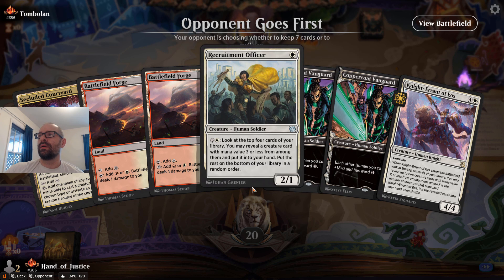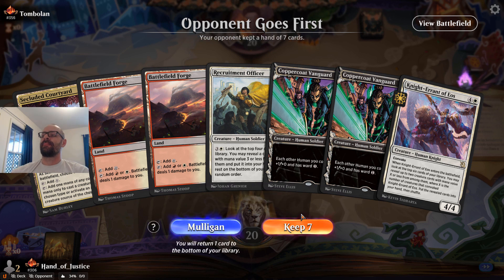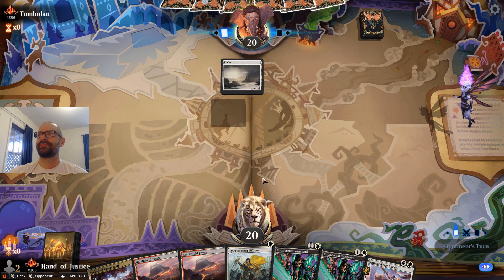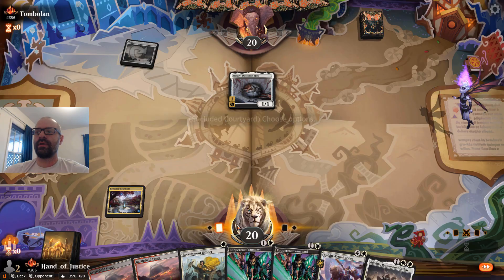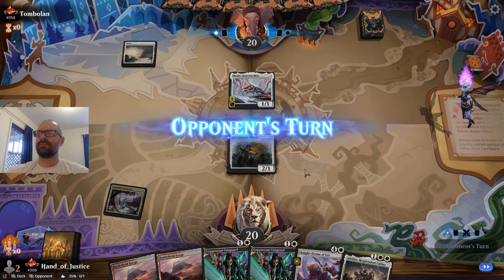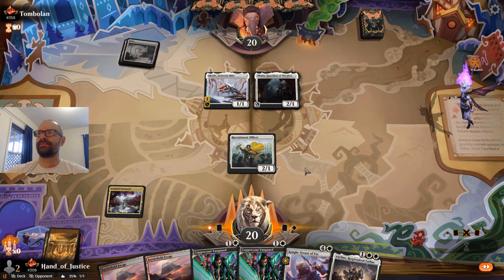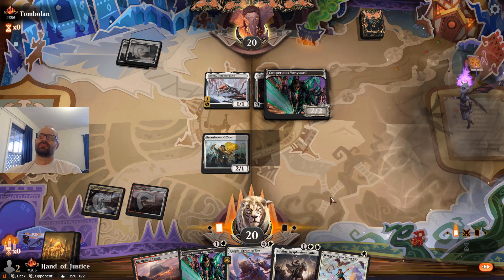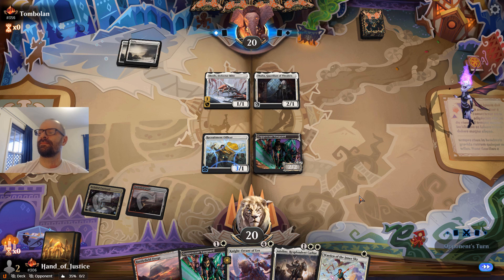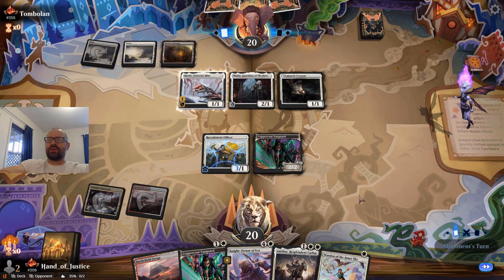Opening hand looks great — we've got one, two, and then three, so mana to do everything. This is a great keep. And Adeline to go with it — very happy to see it. We still have some good stuff to do, go get the Knight Errant cooking next turn.